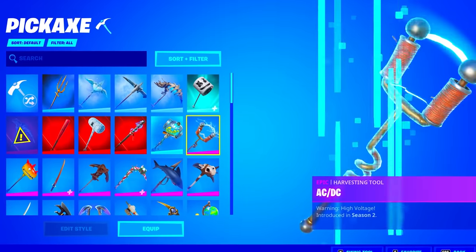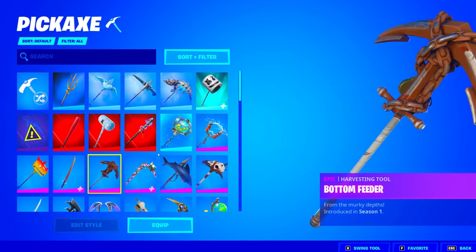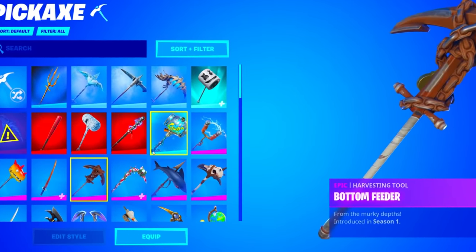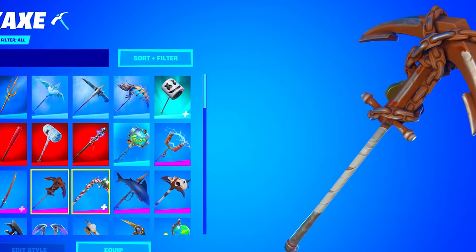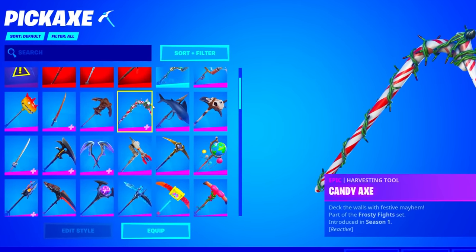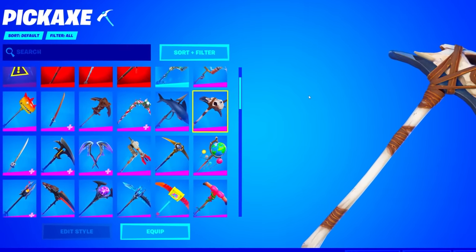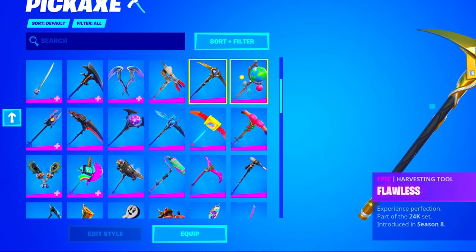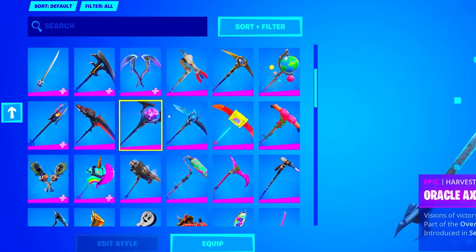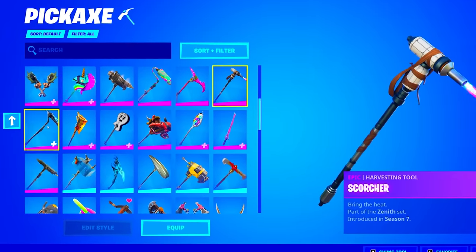He has the Party Animal, the AC/DC, the Bite Mark, the Blade of Waning Moon, and the Bottom Feeder — which hasn't been in the shop for over a thousand days. Also the Candy Axe, one of my favorite pickaxes, the Chomp Jr., the Death Valley, the Demon Slayer Blade, and the EVA Flawless. This locker is looking insane.